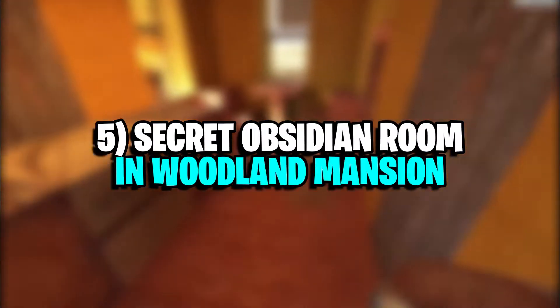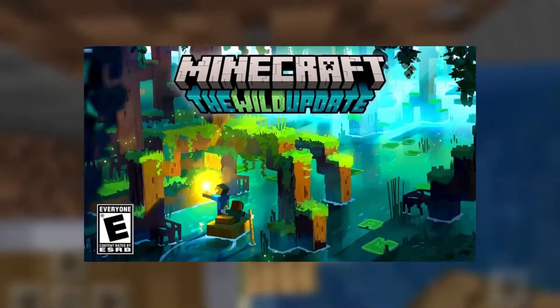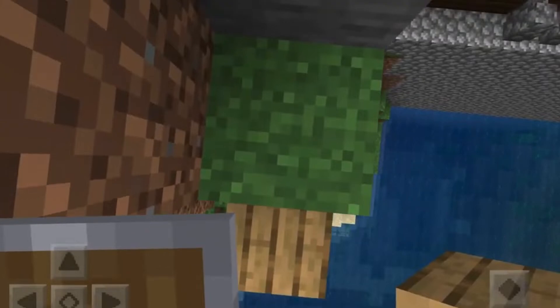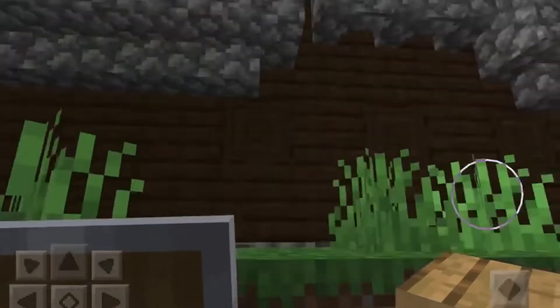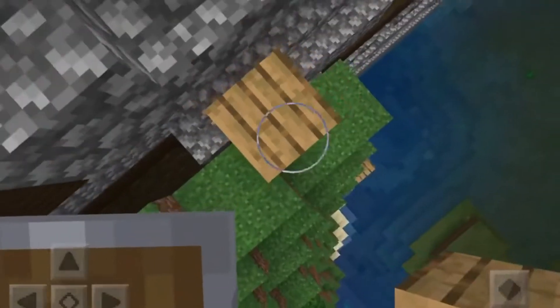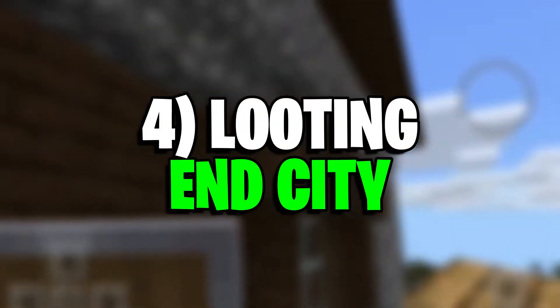Number 5: Secret Obsidian Room in Woodland Mansion. Though woodland mansions are not the easiest structures to conquer in Minecraft 1.19, if players find the secret obsidian room, they can easily get 9 diamonds out of it. This special room can be located on any floor of the structure and will have a pyramid made of obsidian blocks. Once players mine through the tough obsidian, they'll find a block of diamond. Players can get 9 of the precious items if they go in to find the secret room.